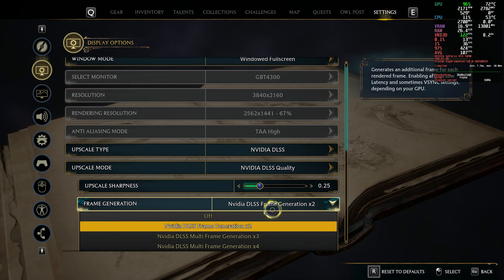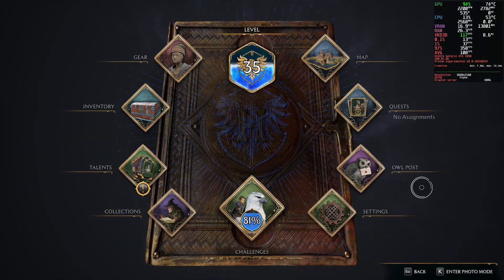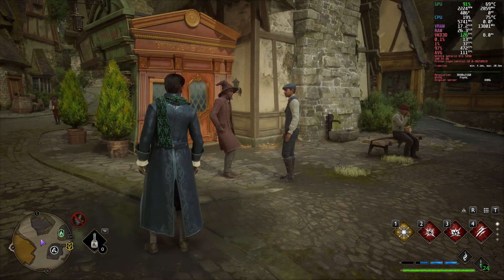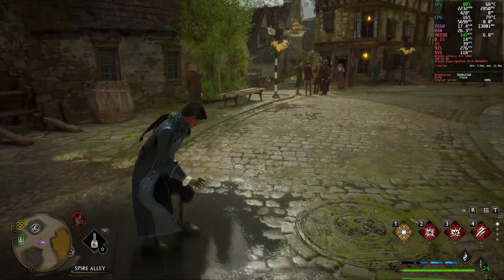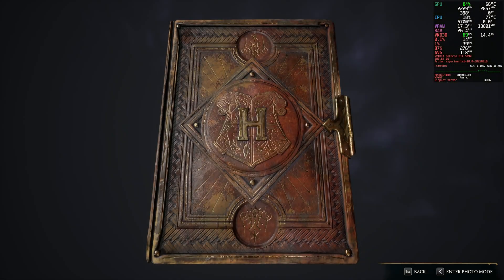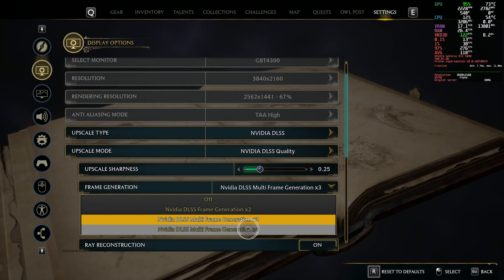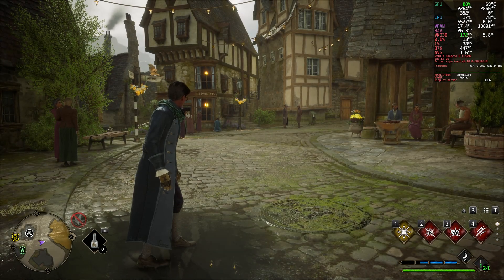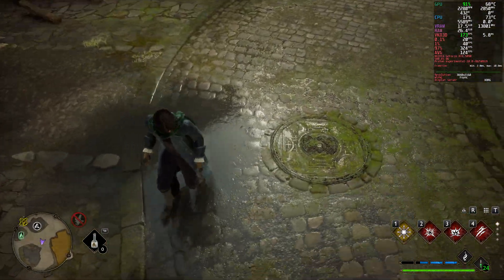Let's now try 3x frame generation — based on the raw 40 FPS, it should be around 120. We get a little bit over that. And lastly, let's try 4x, which would be around 160 — and yes, a little bit over that as well.